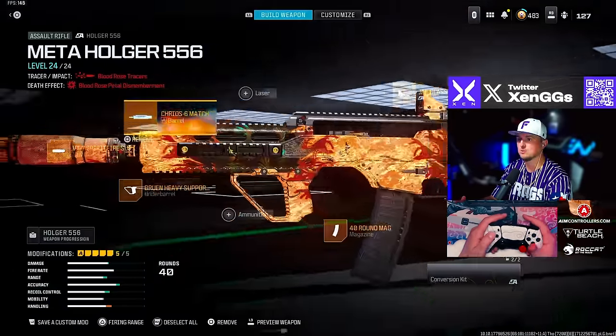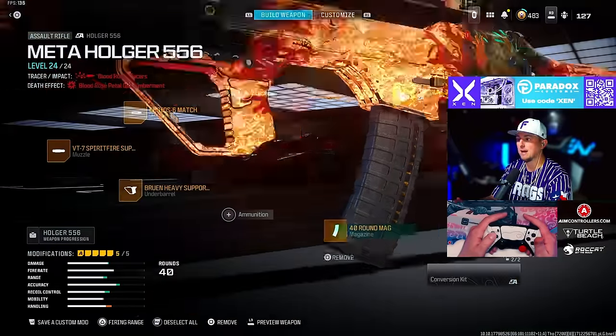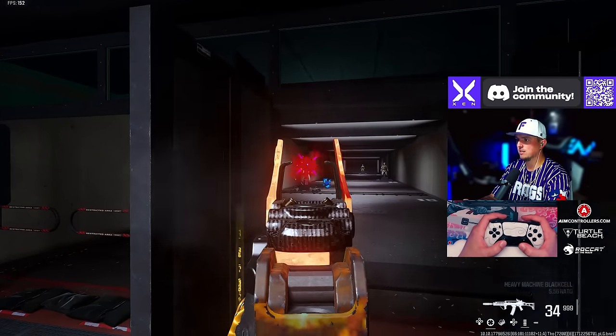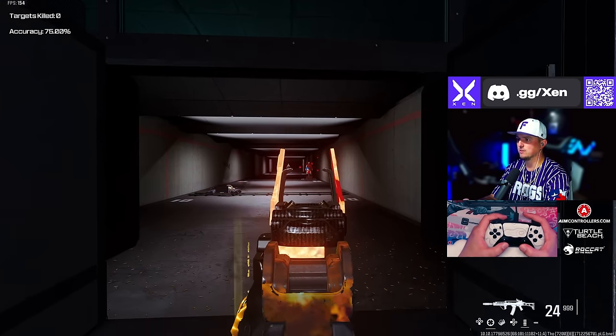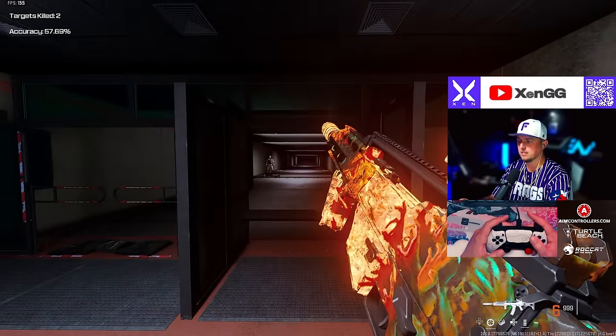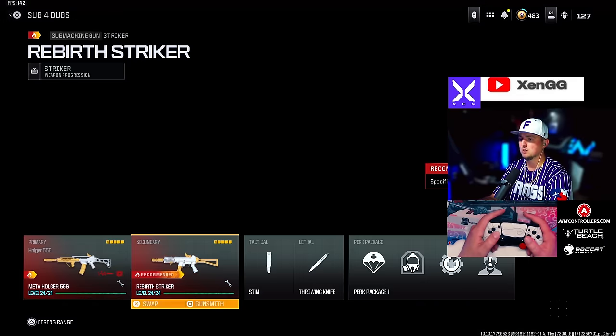For the Holger 556 we're going with the VT7 Spirifire Suppressor, the Kraus Six Match barrel, the Bruen Heavy Support Grip underbarrel, 40-round mag, and the Jack Glassless optic. Very solid, very good TTK with controllable recoil. The 40-round mag is honestly its downfall, especially after the nerf.